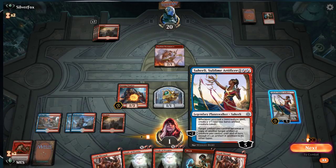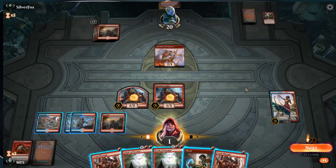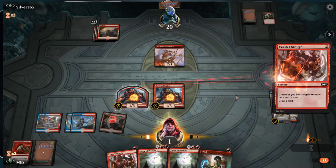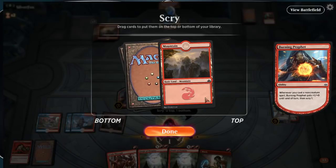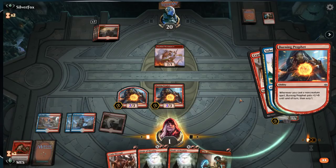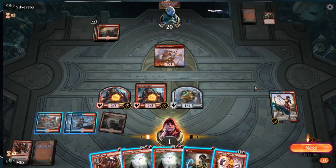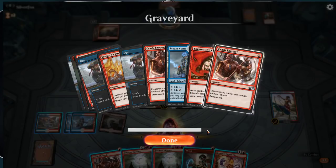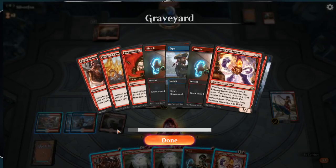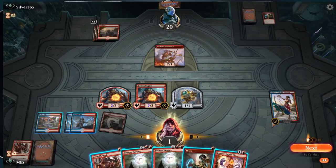I could copy the Burning Prophet — that gives me an extra scry — but I'm not going to have enough mana to go Steamkin plus three spells, so it's not going to work. Let's do it anyway, try to get something going here. Crash through. I might just play finale — I'm just going to scry everything that's not Steamkin, but I can't really win this turn. I need to... all right, we'll set ourselves up for next turn. If we draw the mountain we'll win.